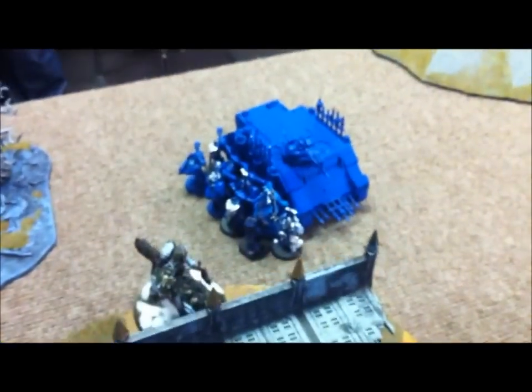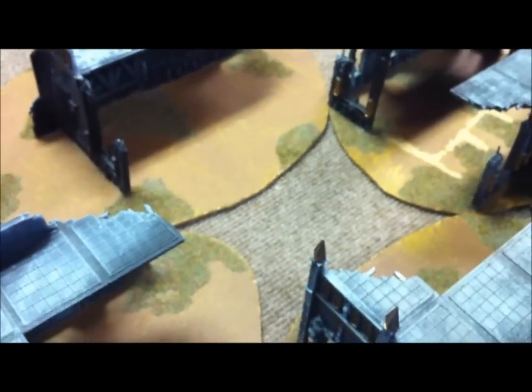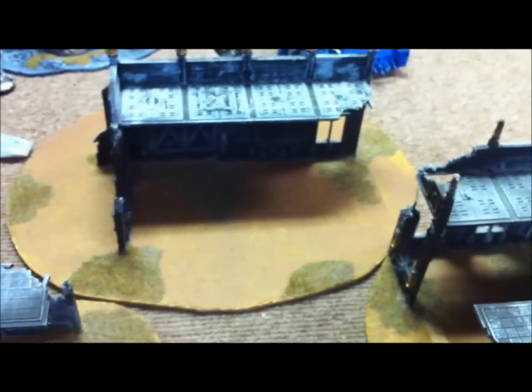Going into the bottom of turn two. Chaos moved forward with everything and jumped out with these Zech guys over here, taking shots at the Blood Claws. They killed two Thunderwolves with shooting, then Karn jumped in. The Thunderwolf Lords ran away, and then Karn charged in and killed the Wolf Lord. Then the Wolf Guard Battle Leader killed Karn. That's the game so far — this tank can't move or shoot.